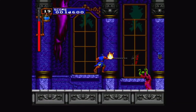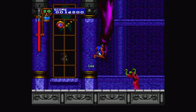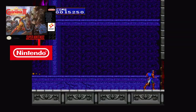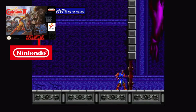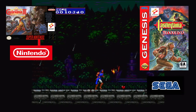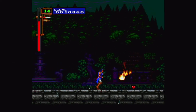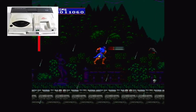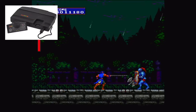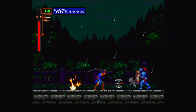Konami, wanting to expand their brand to all systems, made different games of the same natured theme from Castlevania. The Super NES would receive Super Castlevania IV in 1991, Castlevania Bloodlines for the Sega Genesis in 1994, and finally, Castlevania Rondo of Blood in 1993 for the PC Engine CD as a Japan exclusive, with the TurboGrafx-16 CD-based add-on not doing too well in North America.